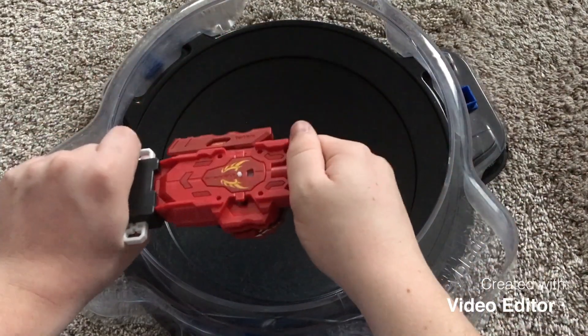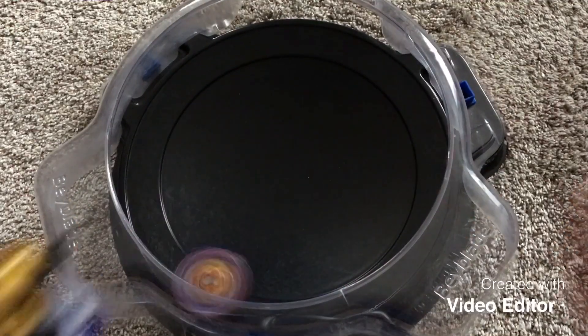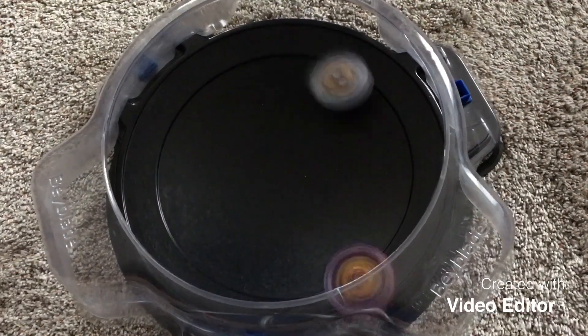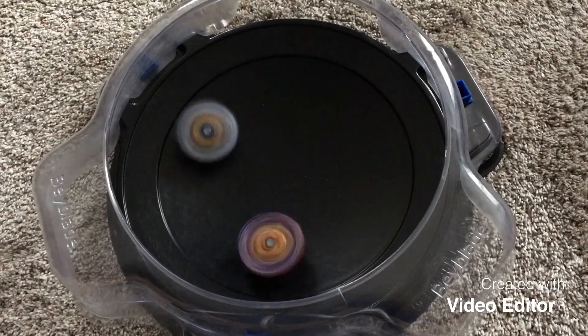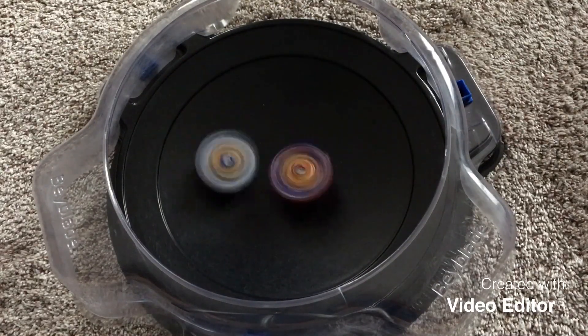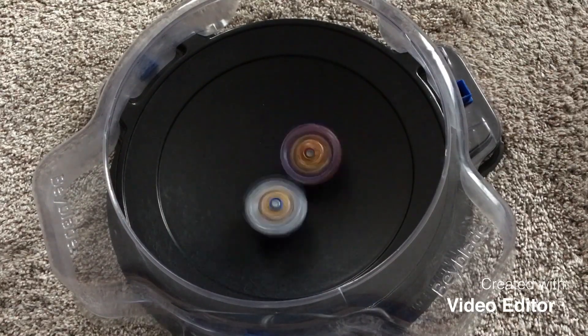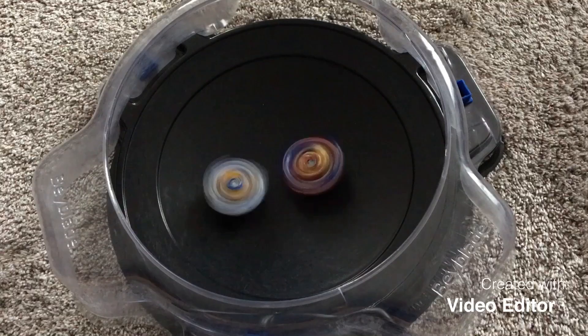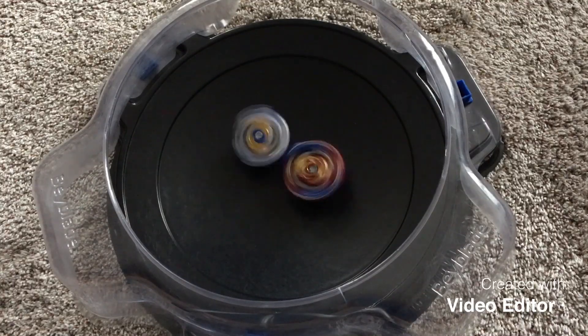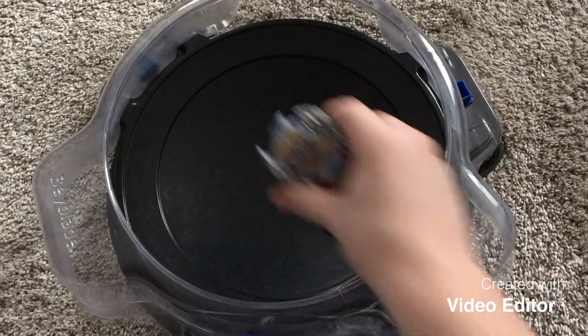Round 5. Union Achilles is in balance mode. 3, 2, 1, go shoot. 3, 2, 1, go shoot. Heavy attacks right off the bat again. Union Achilles trying to take the center as he's losing his stamina. Longinus is not letting him. Bays are slowing down. And that is a draw. The score is still 3-1.